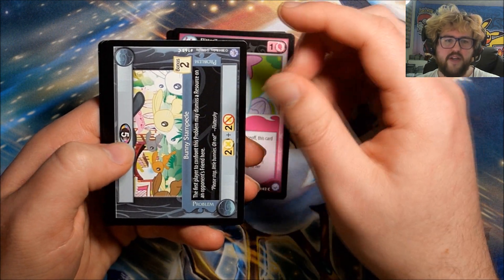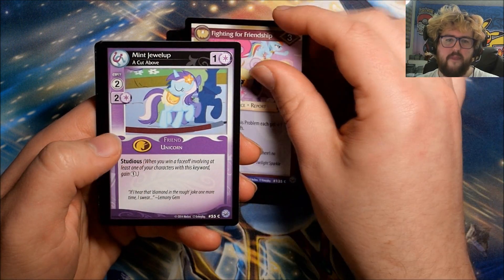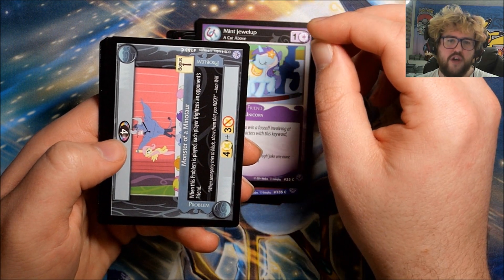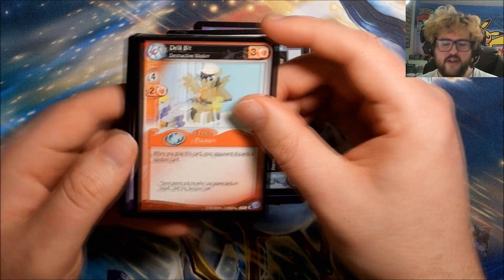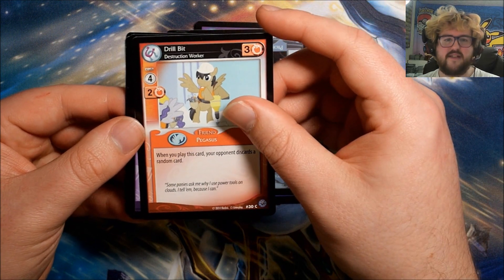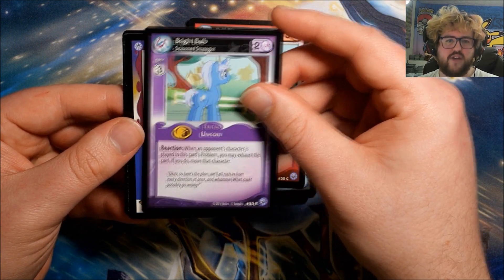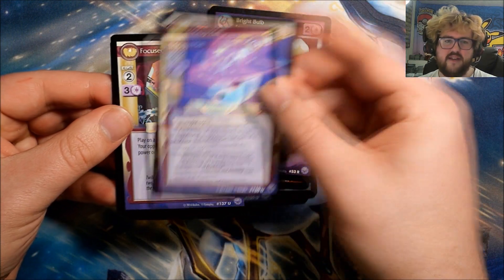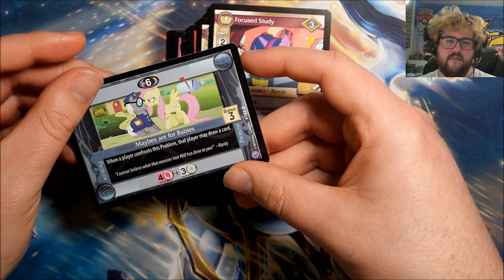Pack eight: Amethyst Star, Flitter, Bunny Stampede, Apple Cobbler, Fighting for Friendship, Mint Julep, Monster of a Minotaur, Drill Bit Destruction Worker — we did get that one in foil earlier, so the foils are just foil versions of cards in the set. Our rare is Bright Bulb: Season Strategist. We've got Tricksy Hat, Focus Study, and Maybes Are for Babies.